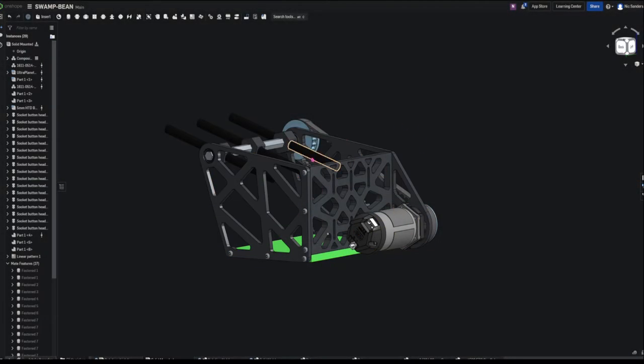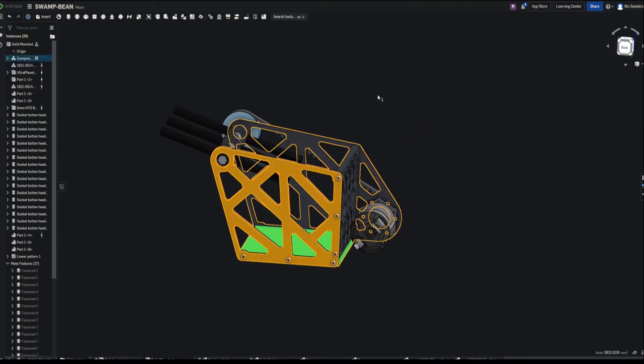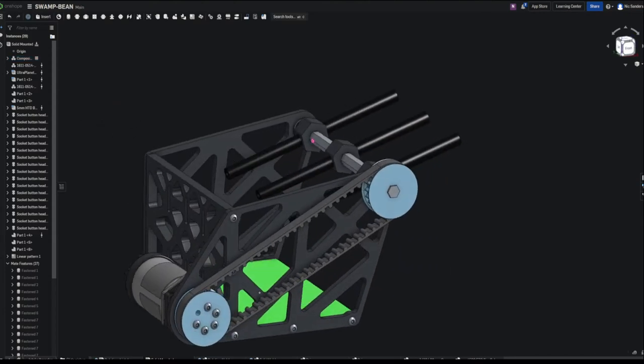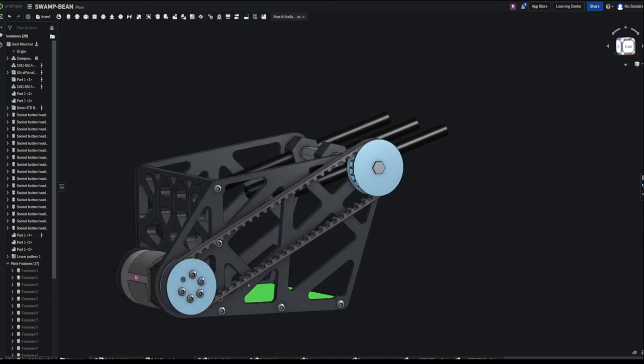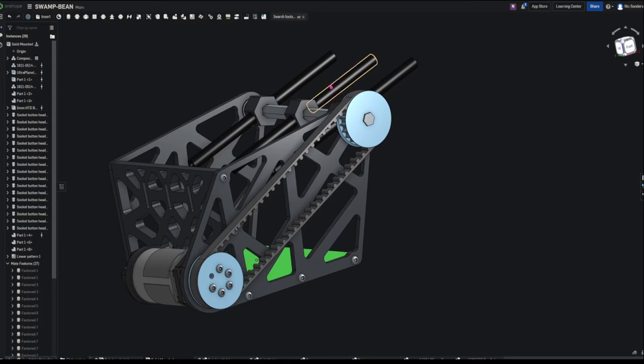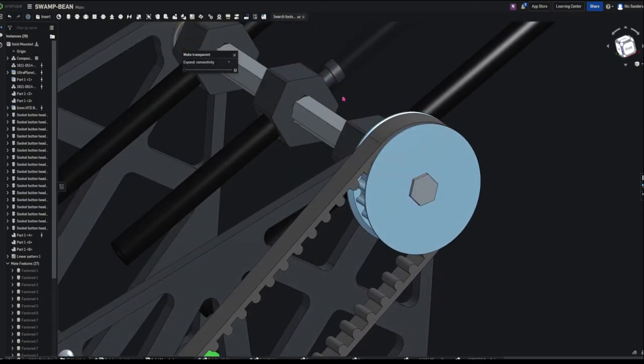To finish this off, we're going to cover the main components of three intakes that I and a fellow team designed in CAD during the off-season. First, we have the solid-mounted surgical tubing intake. It uses PLA, a 3D printed material, for all of its walls, and also 3D printed pulleys to transfer power. We used a REV UltraplanEtary motor geared 5:1 to power the intake tubes, connected with a custom tube holder. The intake module is then solid-mounted to a REV rail through these slots.